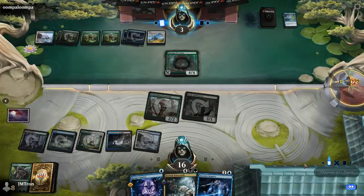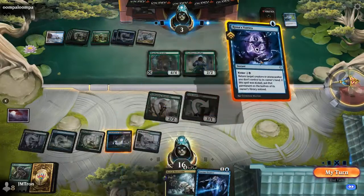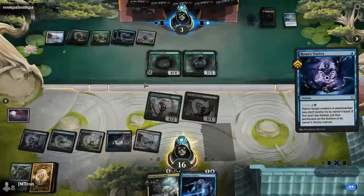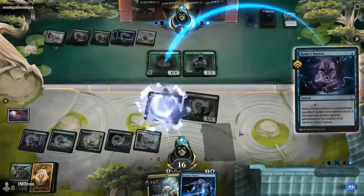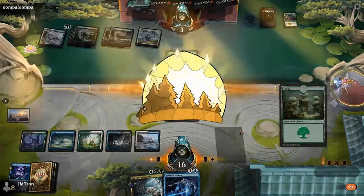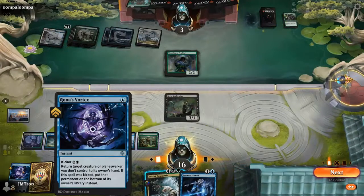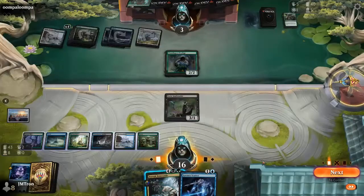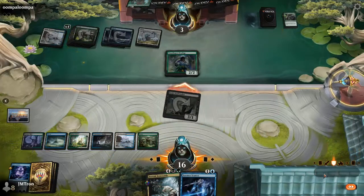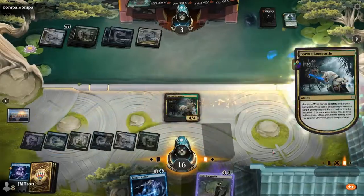Jordan is considering going for a potential two-turn kill — just pump the Rootwalla and bounce whatever creature Christopher plays. Both creatures on board are going to be lethal, so one thing sticking won't be enough. Jordan keeping Rona's Vortex in hand might be the difference. A four-four is coming down, and one of the follow-up plays is going to get bounced. Christopher also has a four-four with reach in hand.